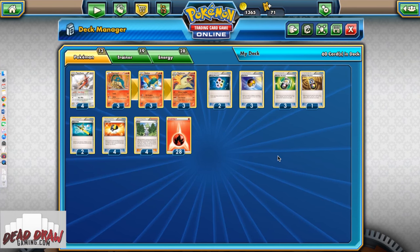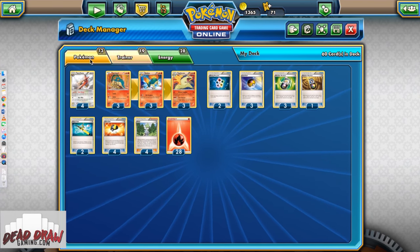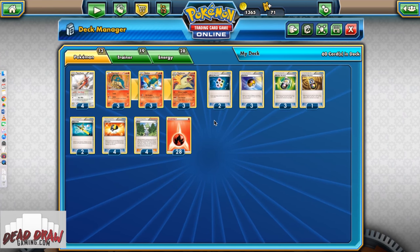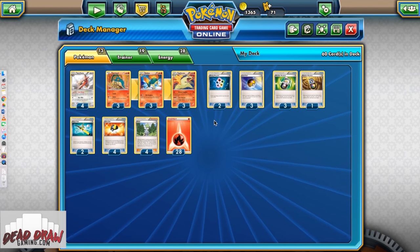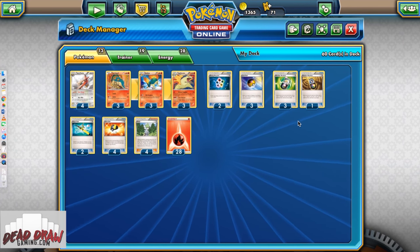We're starting off with something extra spicy: Talonflame Typhlosion. If you missed the article, definitely go check it out. I go as in-depth as possible on each of these card choices in the article.